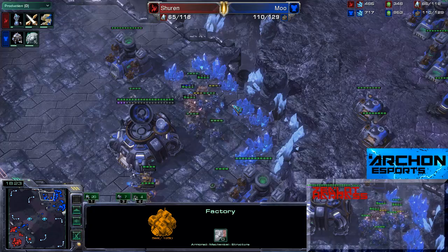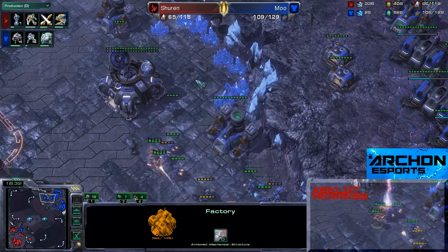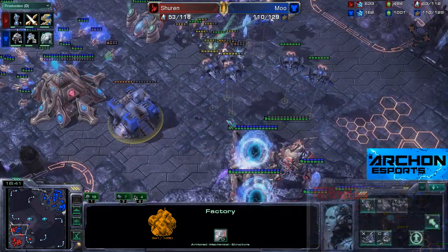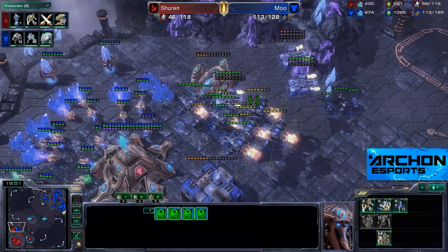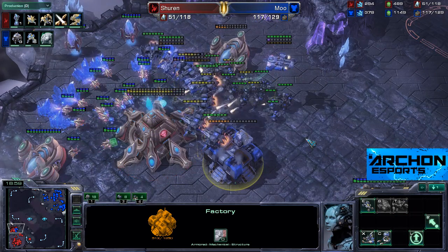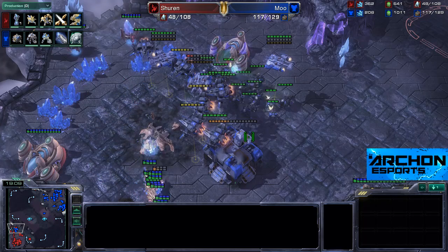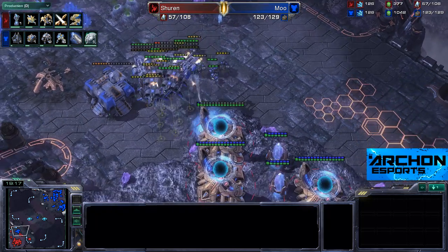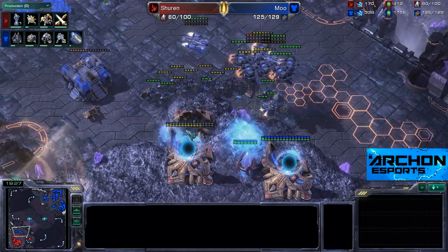Some shenanigans going on here — some Zealots taking out quite a lot of Moo's stuff. And here is Moo pushing into Shren's natural right about now. Shren's still savagely chronoboosting his warp gates. The Colossus takes some fire — the combat factory has landed and is doing all it can by just sitting there at the moment. It looks like the Nexus is going to go down — this is a very, very big blow for Shren. And he's got a dark shrine on the way — when you're in trouble, you go DTs. It can work, but I don't think it's going to stop Moo pushing all the way into his base.